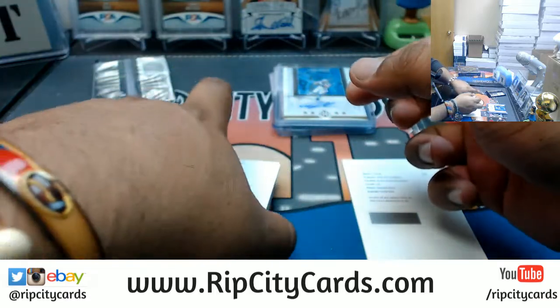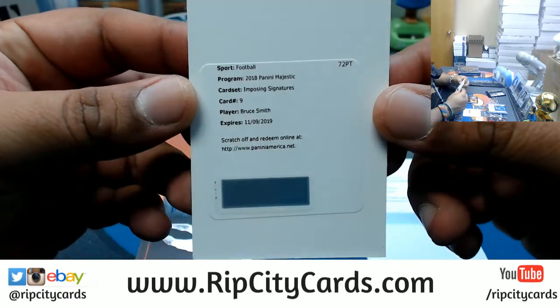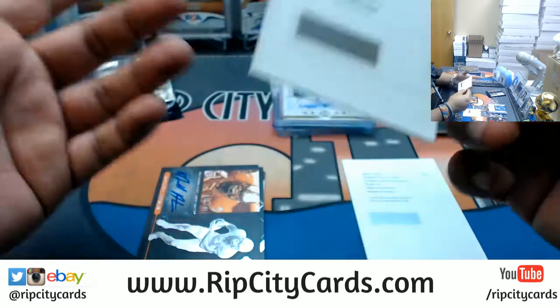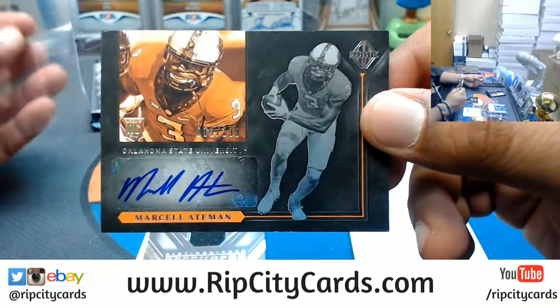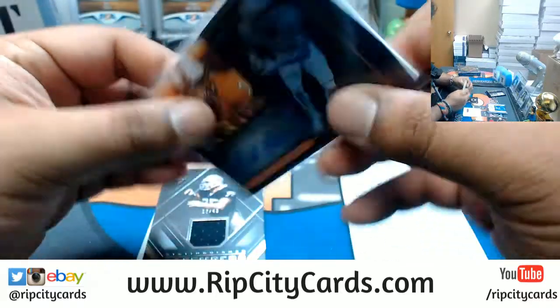Another redemption — this one goes to Mr. Bruce Smith. Bruce Smith imposing signature card, number nine. I believe that goes to the Bills. Marcel Ateman to 299 — I think this goes to the Cowboys, I'm probably wrong.